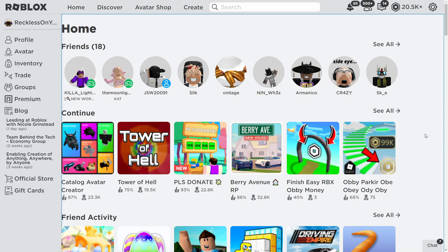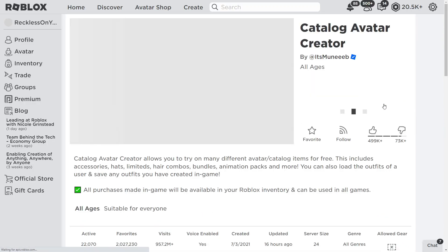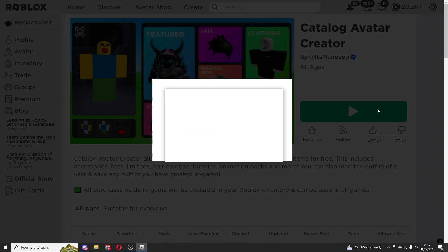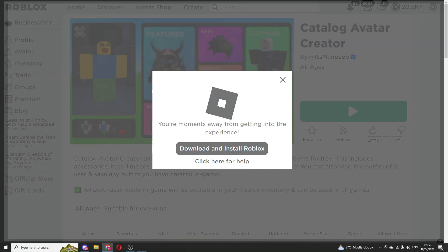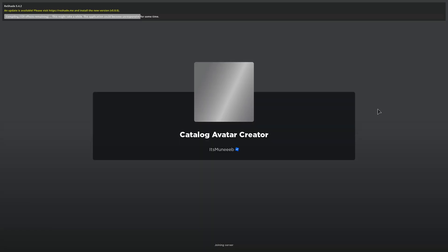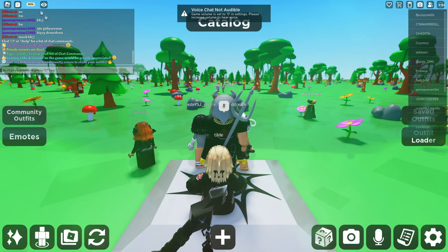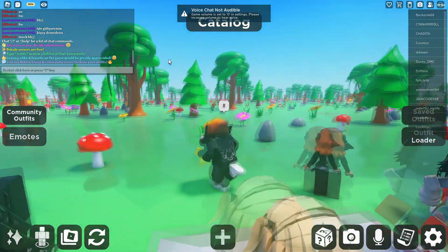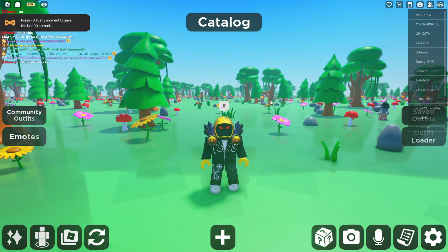Once you have done that, go ahead and open up a game. Let's just go onto Catalog Avatar Creator - it's just a simple game, it's not the best to show off graphics for a video, but you can get a hang of it. You should see some visual changes at the top right once you've loaded in. I've actually loaded into the game with shaders on.